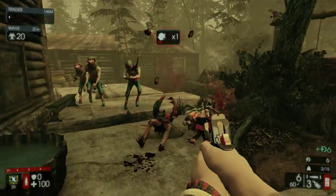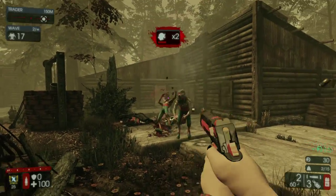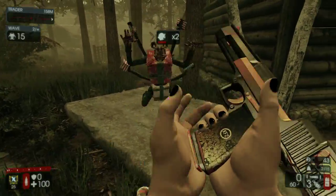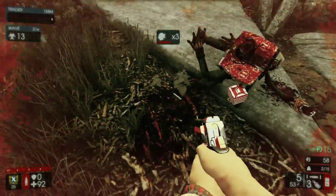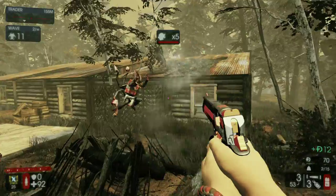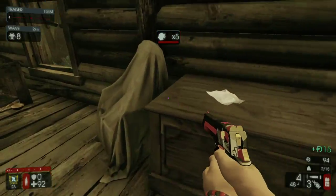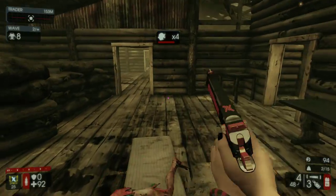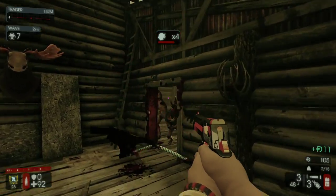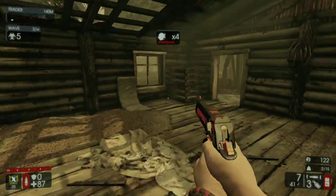I don't like being inside right now. I got a lot of red flags going off in my brain about being inside. I mean, it's only hard, so even if we got swarmed I think we'd be okay. Look at that — he does five damage when he hits me. It's nothing, it's pathetic. I think we're fine. If this were suicidal, this would be suicidal. But it's hard, which means it's easy.